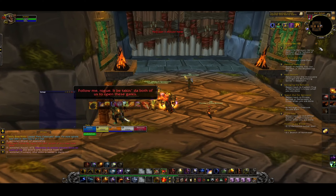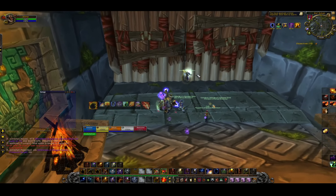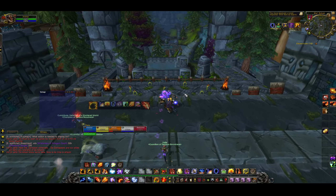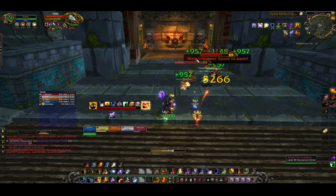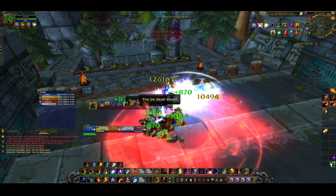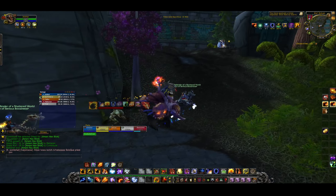Hey guys, welcome to another video. Today we're doing a commentated Zul'Aman timed run — going through the plan, what we're doing, things to note, and boss tactics. This is the Cataclysm version. We have a Discipline Priest, a Feral Druid tank, an Unholy DK, an Assassination Rogue, and an Elemental Shaman — not necessarily the best comp, but everyone is stacked with gear and we pump, so happy days.